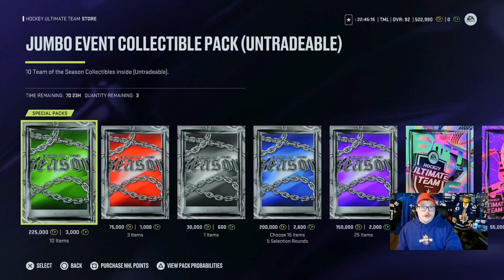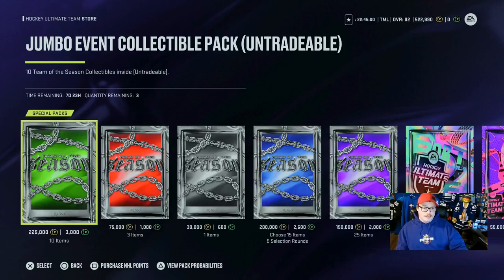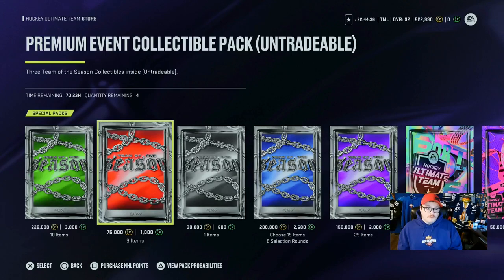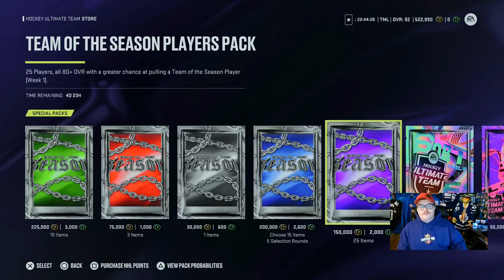Quick math on the store packs: 10 collectibles for 225,000 coins means 675,000 for 30 collectibles. You need 40 total, so you'd still be short. The 30,000-coin-per-collectible option isn't a good deal. The 75,000 for three collectibles works out to about 25,000 per collectible — maybe that's reasonable. We'll dig into the best approach after we look at the player cards.